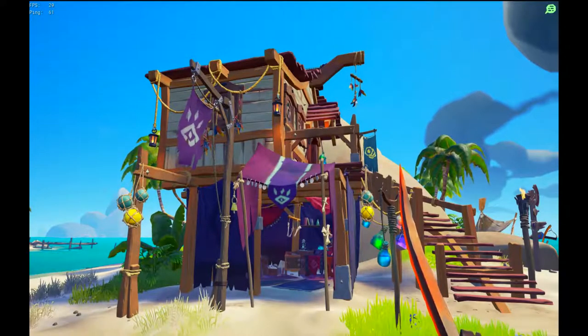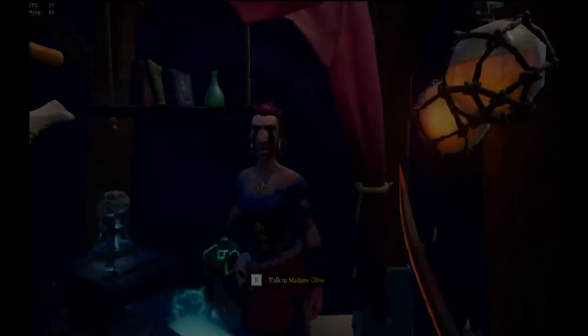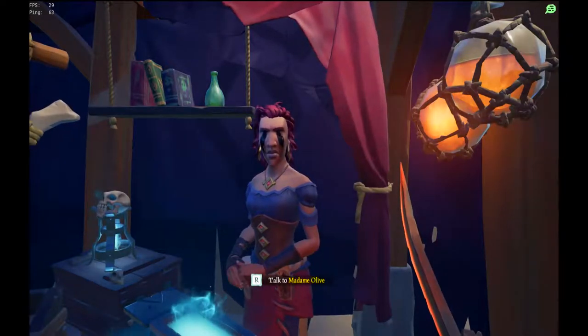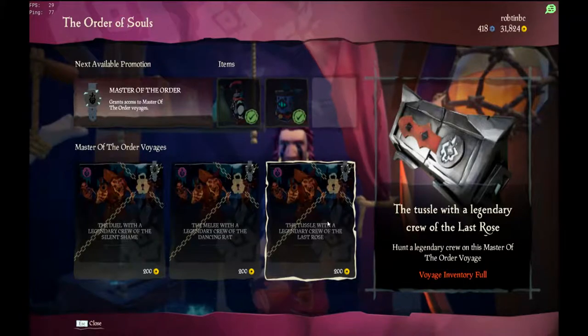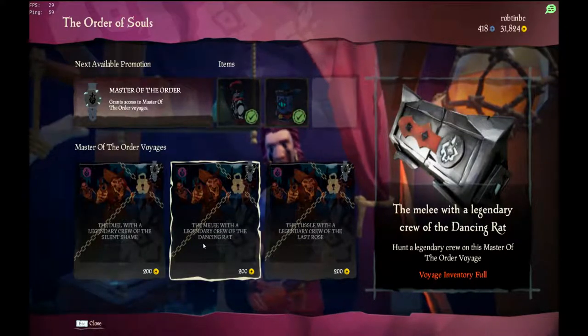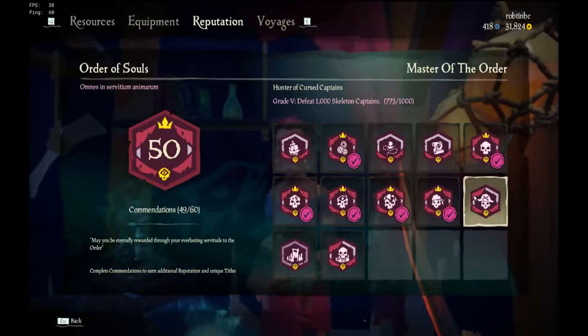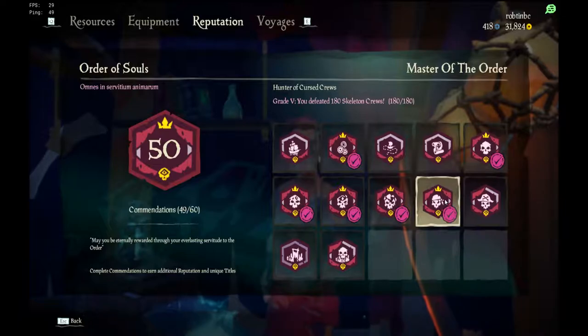On every outpost there is this vendor, the Order of Souls. Talking to an Order of Souls NPC will allow you to get more Voyages. Order of Souls Voyages usually require you to collect the skull of pirates or crew. The difference can be seen in your reputation. You have this option: 180 Skeleton Crews. This number may change depending on your level.